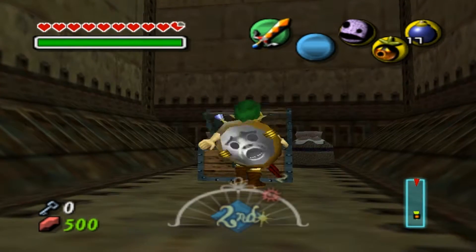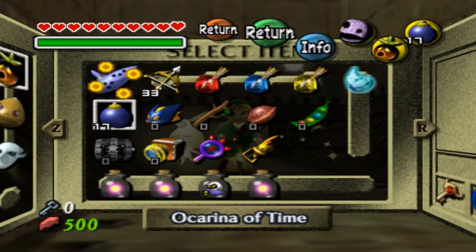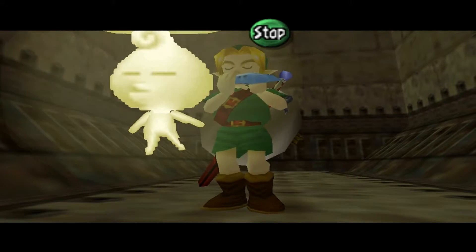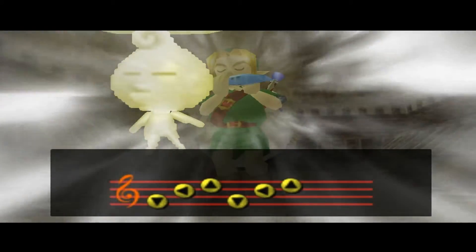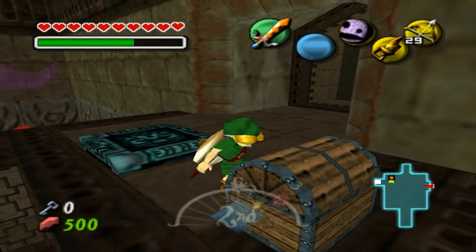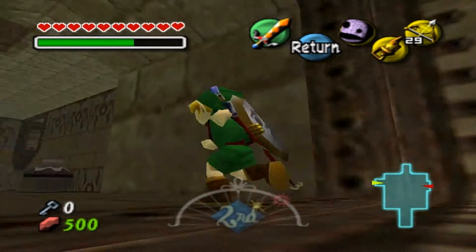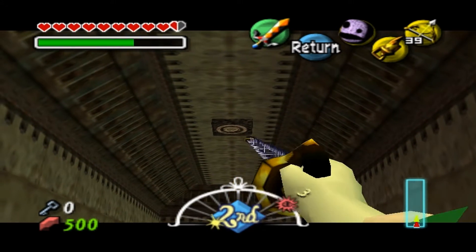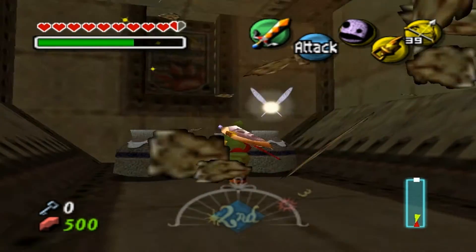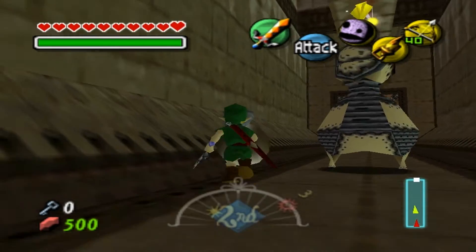Yes, here we go guys — here it is! 14 out of 1. Now I can play the Song of Soaring and go back to the entrance and flip the place back over. Yep, get all what you need — hearts and stuff — and should be good to go.